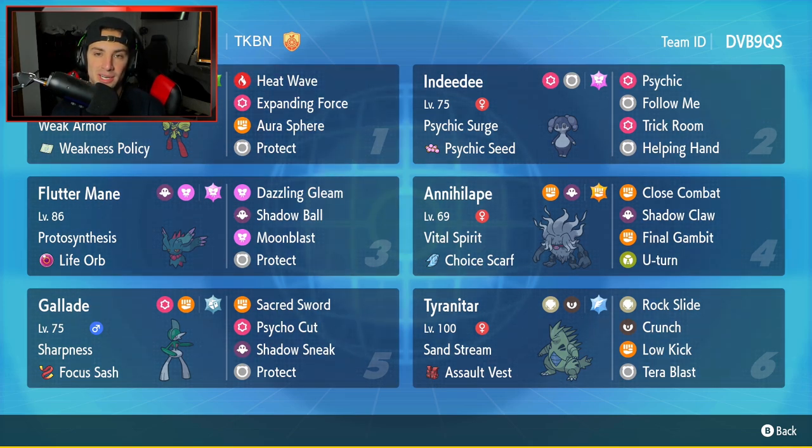Gallade is our fifth Pokemon — always so fun to use. This one has Sharpness alongside Focus Sash. Sharpness allows cutting moves to do more damage, so moves like Sacred Sword and Psycho Cut both get a nice boost. It also has Shadow Sneak for priority and Protect as its final move.